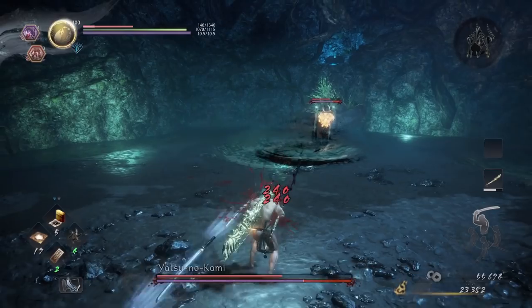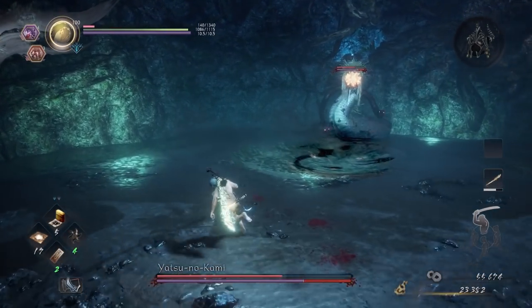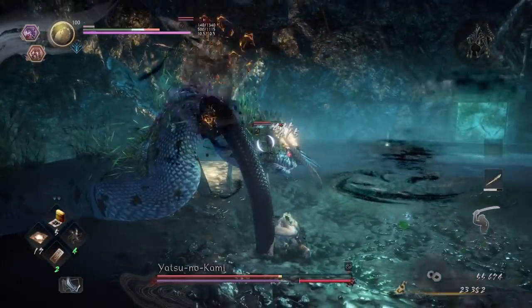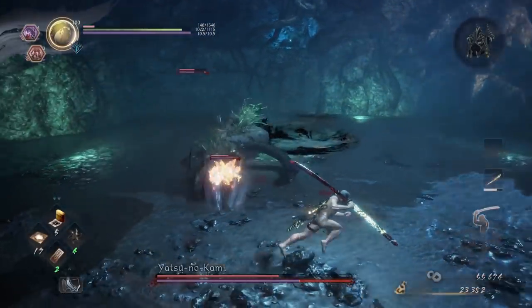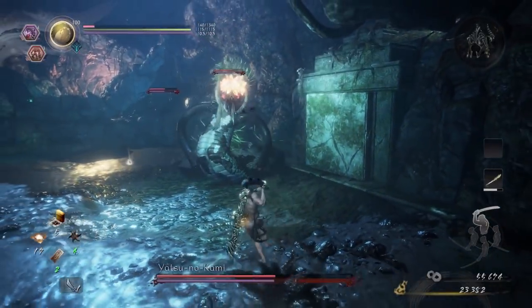The most annoying of its ranged attacks is the flying dagger attack — you can roll through them safely. Once the Dark Realm phase is gone, the main snake will summon the two smaller ones again, and you can repeat the process from the first phase.